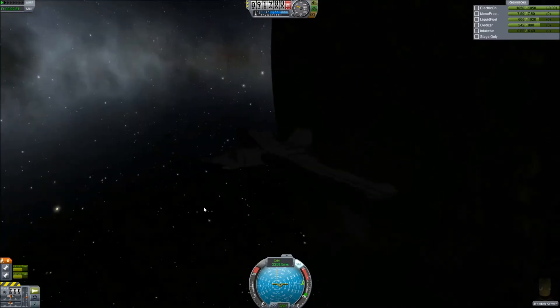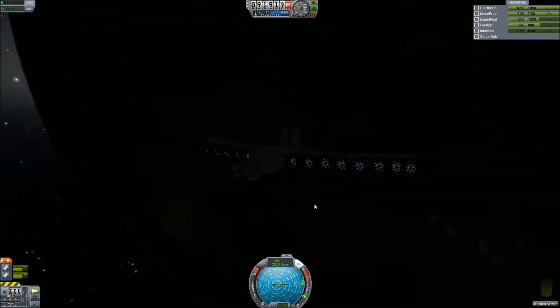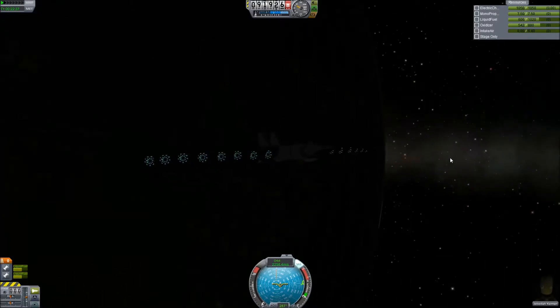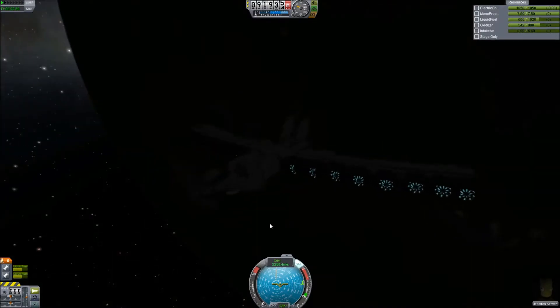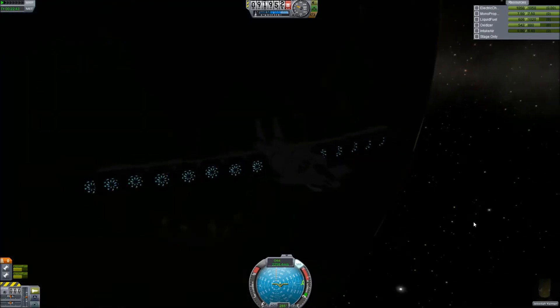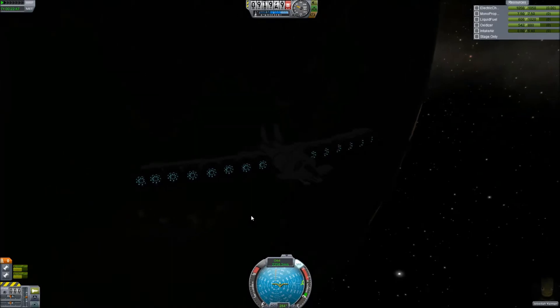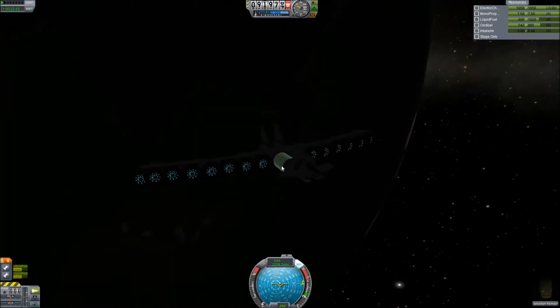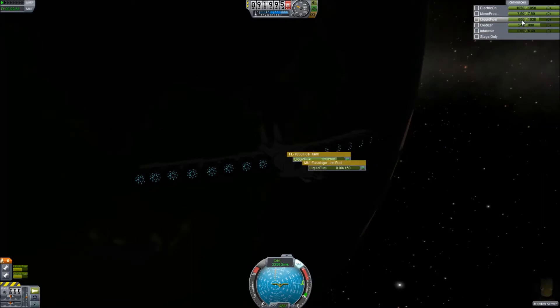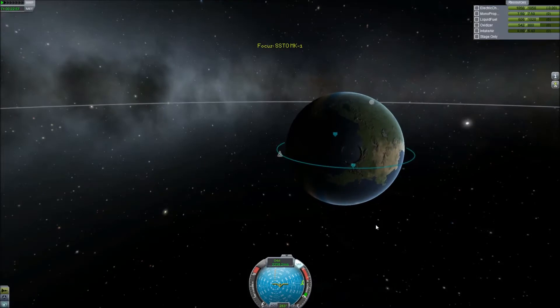Welcome back, this is Eaton476 bringing you the second part of my fifth Kerbal Space Program tutorial on how to build a space plane. In part two I'm going to show you how to get this back to the Kerbal Space Center safe and sound. In the last part we built this space plane and got it into orbit with plenty of fuel to spare, which gives us plenty of breathing space.